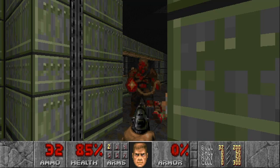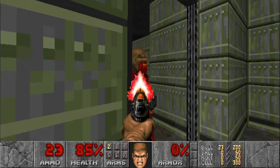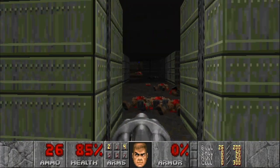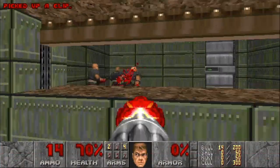Until the chaingunner gets right in our face — preferably one, not both — so we can grab the chaingun, clear him out, and then slowly work out the shotgun soldiers behind the window.